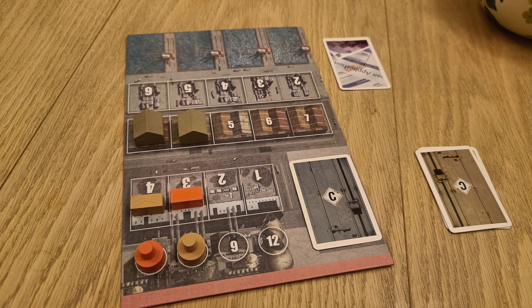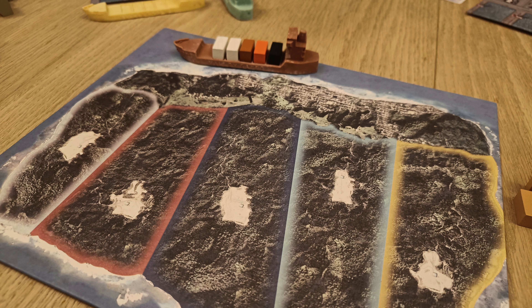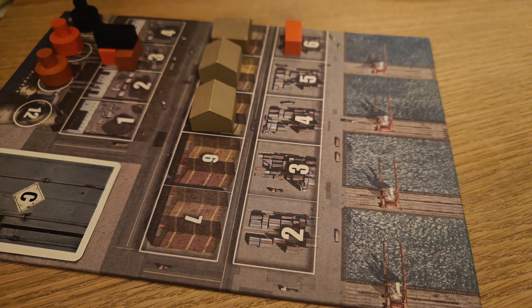We played the original version with two friends and we quite enjoyed it — we like a good economic game. In Container, players drive prices as they produce and ship goods in this economic simulation. Everybody has their own personal board, and there is a board in the middle — an island — where you go and sell your goods at an auction. You can move around with your boat in the open sea and visit your opponents' docking stations to buy their produce.